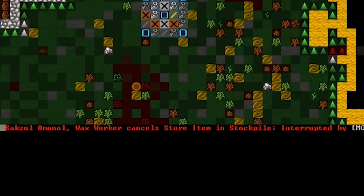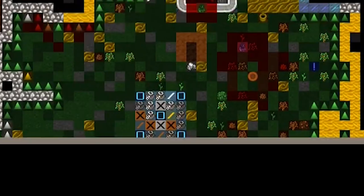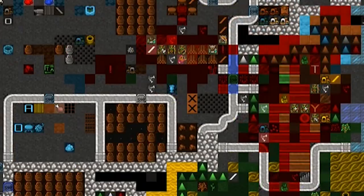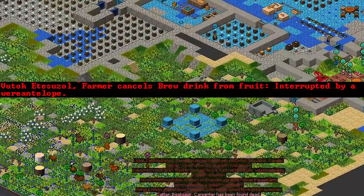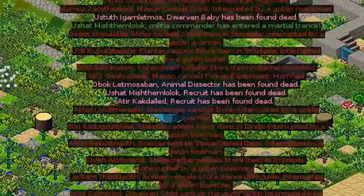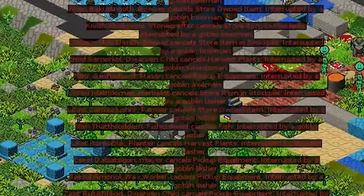This becomes especially apparent if something seriously destabilizing happens, like a chain reaction of dwarves having tantrums, or a siege, or a roaming dangerous animal showing up. These crises often cause a complete breakdown of anyone following the player's orders — they have more important, immediate needs.